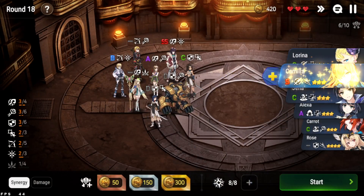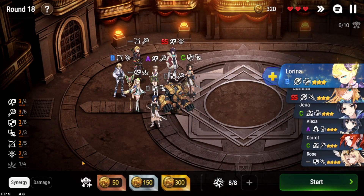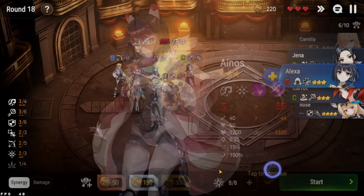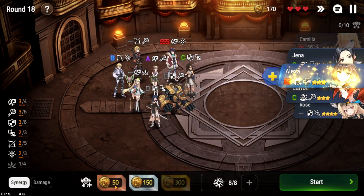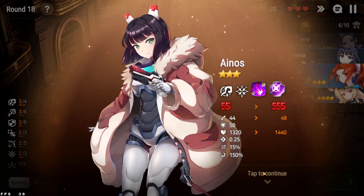Got Camilla, but at this point I might consider using her just to fill a role. To be honest though, she does not fit any role whatsoever right now, which is a little unfortunate. Alexa is also at a super high imprint level. We've got triple S on Inos right now — just from randomizing. Camilla is also maxed out, and we got Carrot.